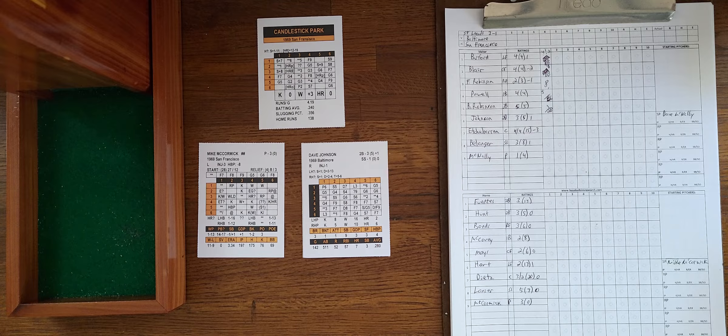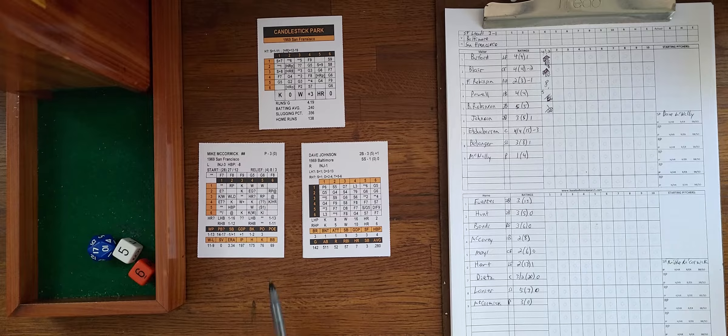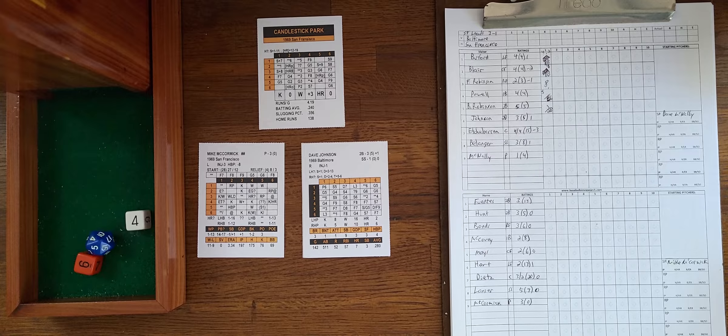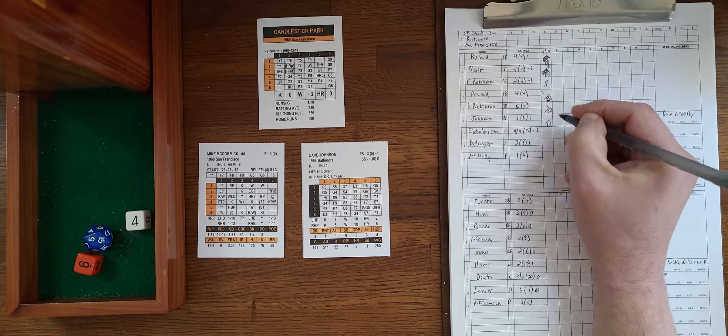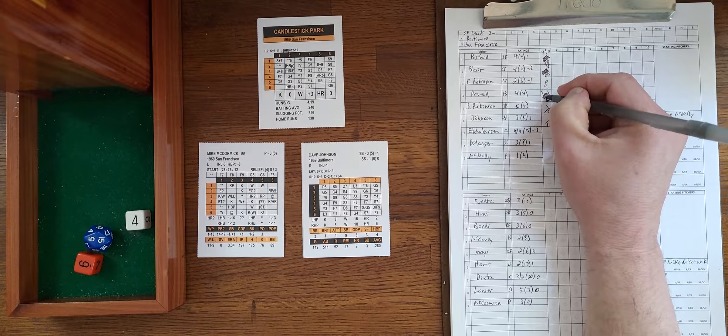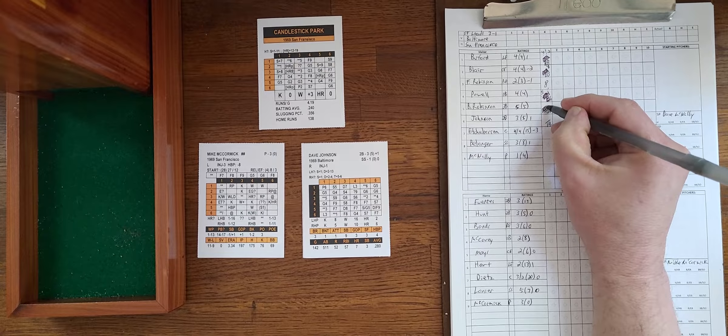The Giants infield has to come in now. Davey Johnson comes up — on a 6-4, he singles to left field. That scores Boog Powell for sure. Brooks Robinson, running at a three, gains one for the single to left, making him four; Hart's arm is a one making it five, and anything other than a six means he scores. He does score. It's four-nothing Baltimore here in the top of the first.